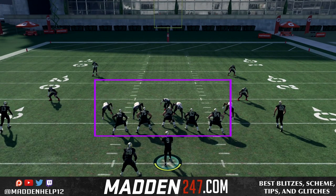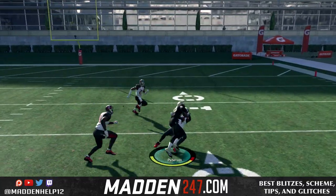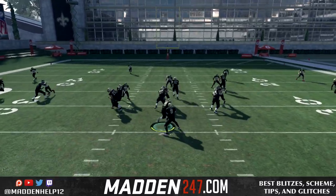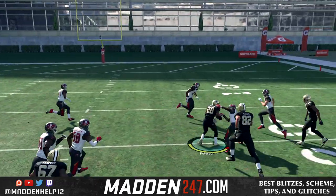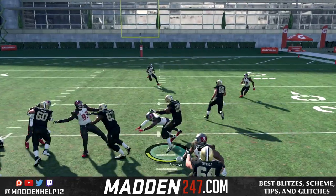Once again, you see here we have five in the box — a hat on a hat. This is the best case scenario. You want five or less because we will have a blocker for every defender. This is what makes the spread so great: we can spread out the defense and hopefully get five in the box and then run on them. It's simple math — all you're doing is counting the guys in the box. If there's five or less, we're going to run the inside zone. The spread forces the defense into having only five guys in the box and then we have five offensive linemen to match them. That's what makes this so great.